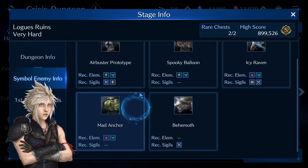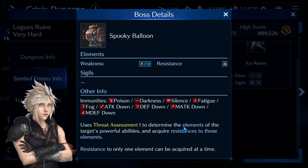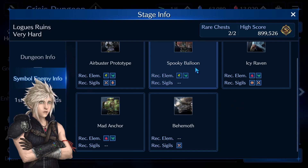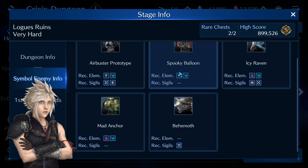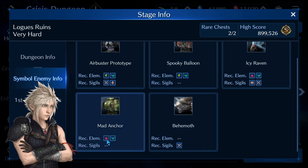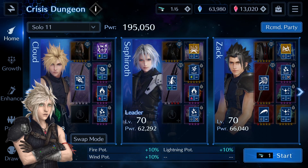Spooky Balloon and Mad Anchor are those two annoying bosses — they always have threat assessment which determines which of your characters is most powerful. Most likely you have two DPS, and it will assess accordingly. For example, if you have Murasame Cloud, who is the stronger DPS character, he will gain physical resistance and resistance to lightning. That's why you want to bring two elements: lightning and wind. For Mad Anchor it's the same case — fire and wind — but you can also bring Aerith because she's a magical user, so you might have some advantage there.